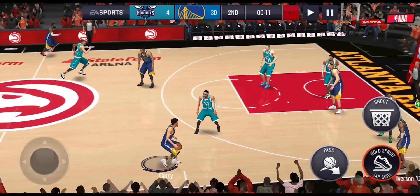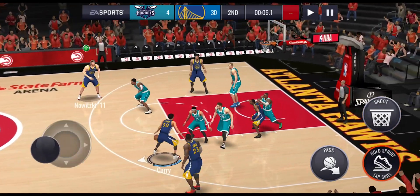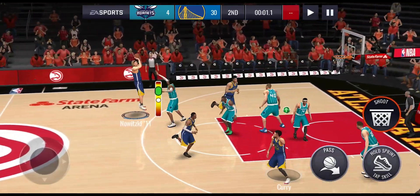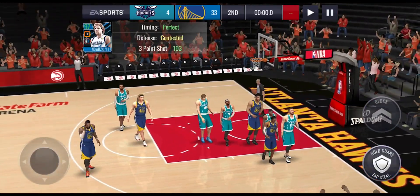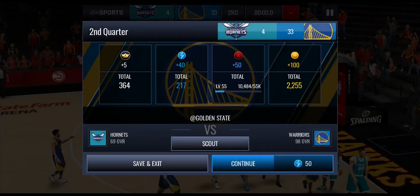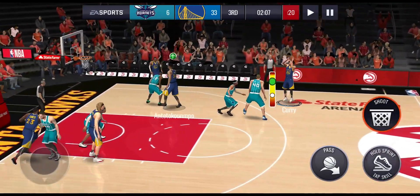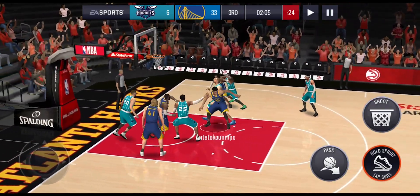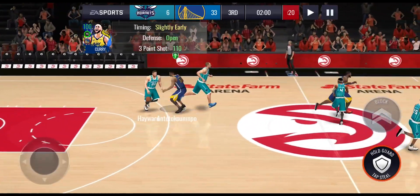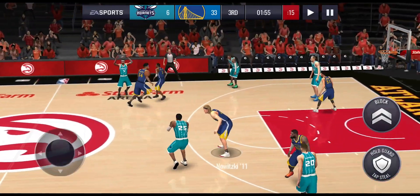Let's see if we can get a buzzer beater with Curry — try to knock down a three to end the half. Let's do some dribble moves around the three-point arc. We'll play Dirk — see if he can knock down the three as a buzzer beater, and he splashes that one. His three-point shot is fairly high for a power forward, which is always good. Let's hop into the third quarter. We have got a 4th of July promo coming on Sunday with sneak peeks on Saturday.